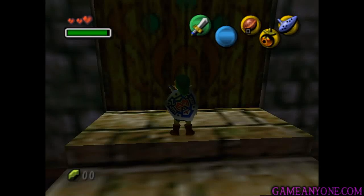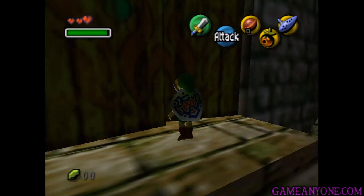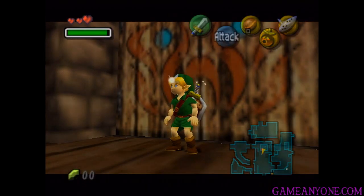Hey guys, and welcome back to Let's Play Majora's Mask. We've finally removed the curse that the Skull Kid has placed upon us, and we can now use it to transform at will. We've gotten a new objective, so let's head back out into Clock Town and get things started once again.